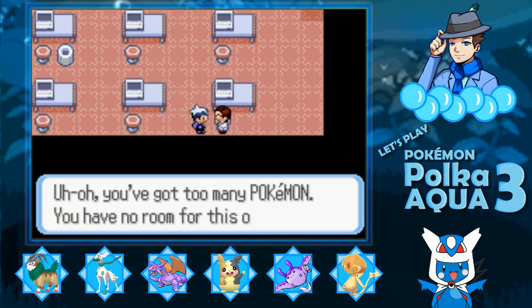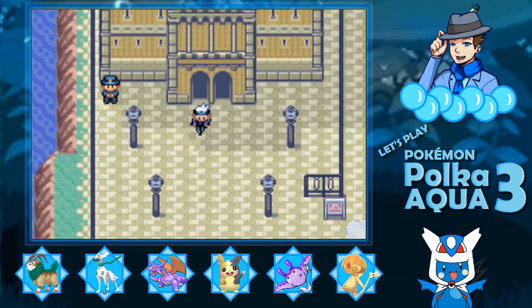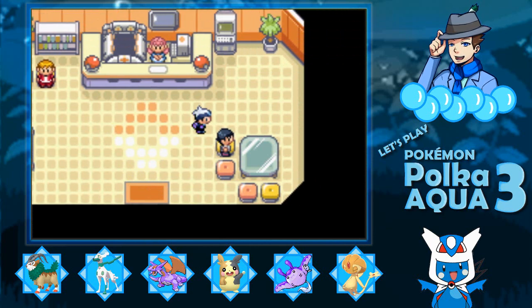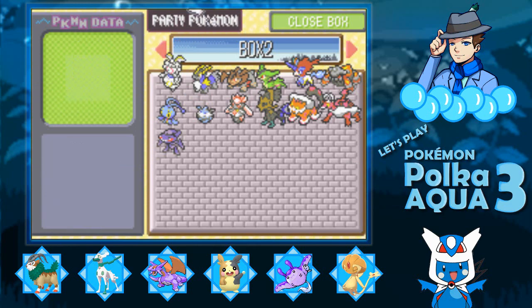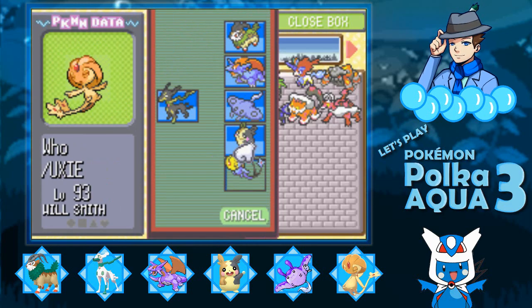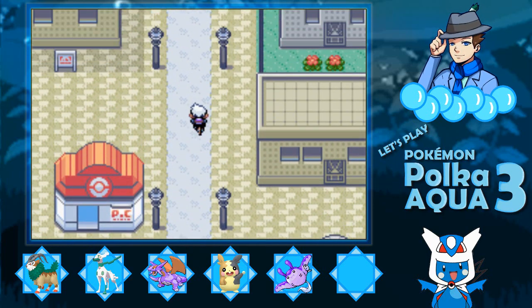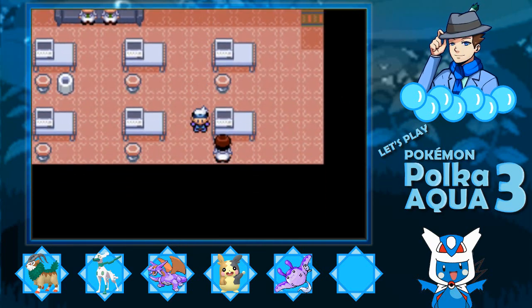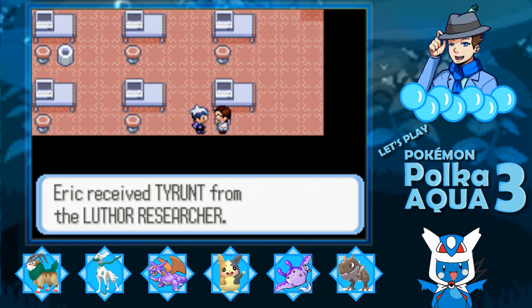The Fossil was an ancient Pokemon — Tyrant. Now, an unfortunate drawback here is you do need to make space for the Pokemon. We could have gotten this Tyrant a long time ago — basically as soon as we made it to the desert, we could have done this. I'm going to deposit Hu. Thanks for waiting — here is our Pokemon. We received a Tyrant from the Luthor Researcher.